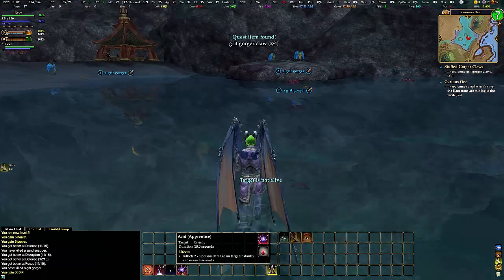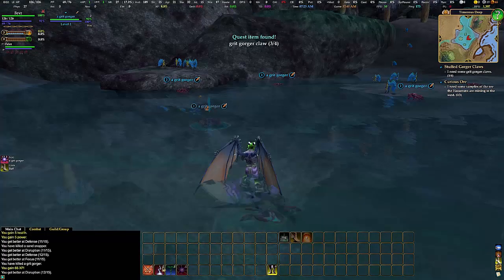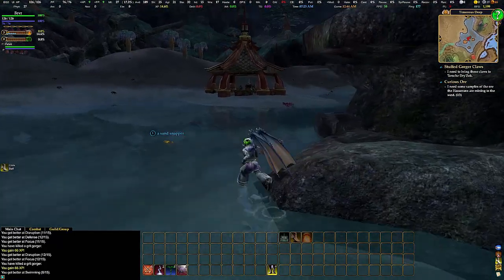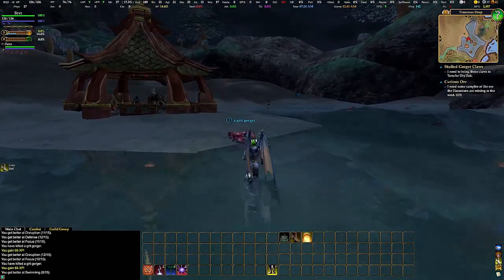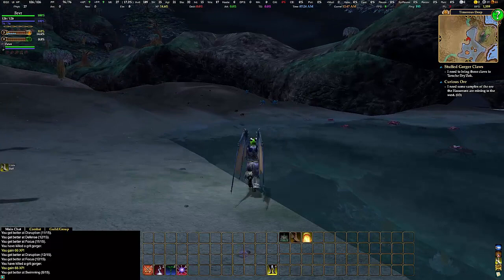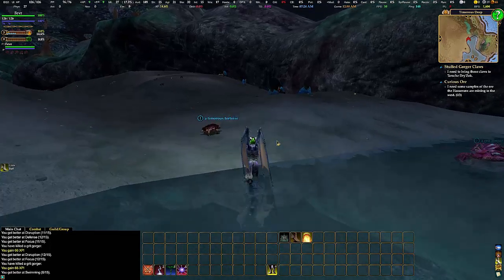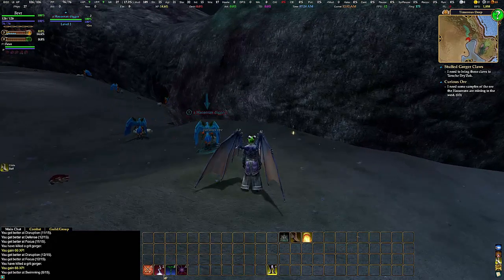When you get to higher levels, you'll have equipment that helps you cast faster, so there won't be much time to precast. There are different types of mobs in the game: standard mobs, then heroic, and heroic one, two, and three — meaning it would take one, two, or three people to kill that mob in normal settings.